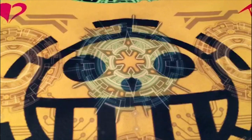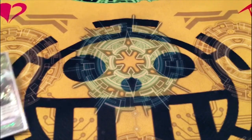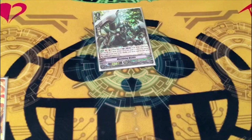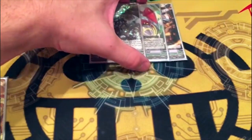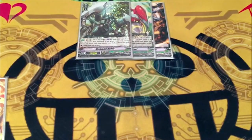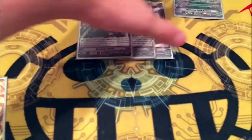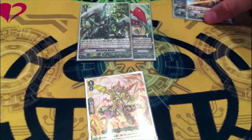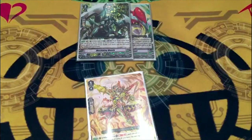Another combo I like: when riding to grade two you'll ideally only have one damage. You ride Mantis over your grade one — say you had Hornet and Worker Ant for the original Machining aesthetic. Counter blast one, check top six, add your grade three to hand. Since you only had one damage, you have no face-up damage. Call Spiteful Hopper, soul blast one, give it 6k, counter charge one — since you just need no face-up damage. This gives you a 17k or 29k setup on your grade two ride while checking the top six for a grade three, all for a soul blast of one.